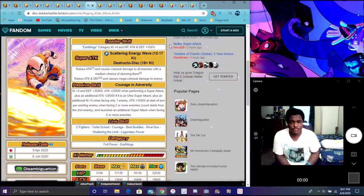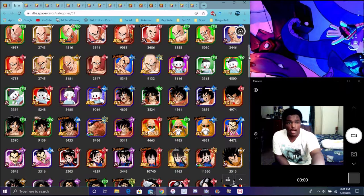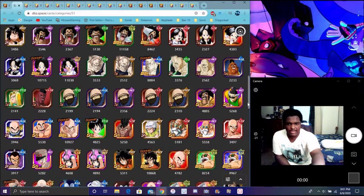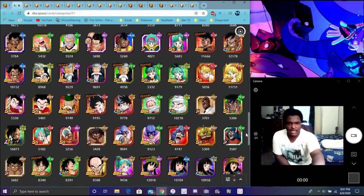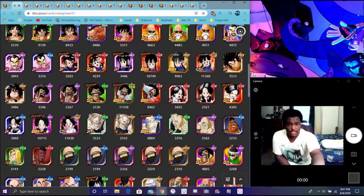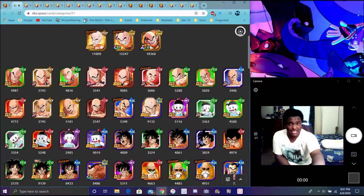Krillin really is good for World Tournament and stuff like that. He's in the Earthling category, which is right here — it's super small. There's only Tien, Yamcha, Master Roshi, Chi-Chi, all that stuff on here. We can definitely see some Dokkan Fest cards — Hercules is on here, Oob gets another category. We're definitely going to see some new stuff up there.